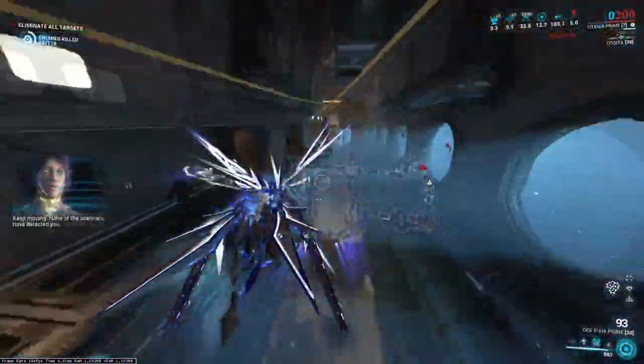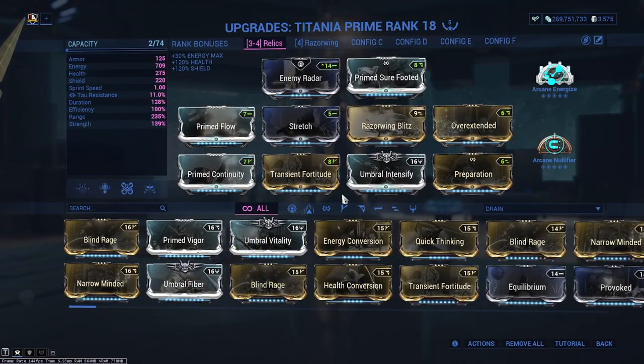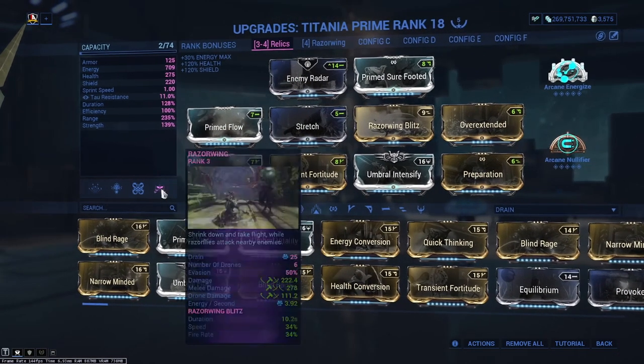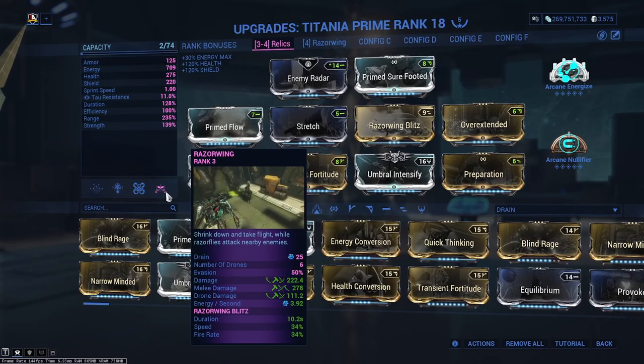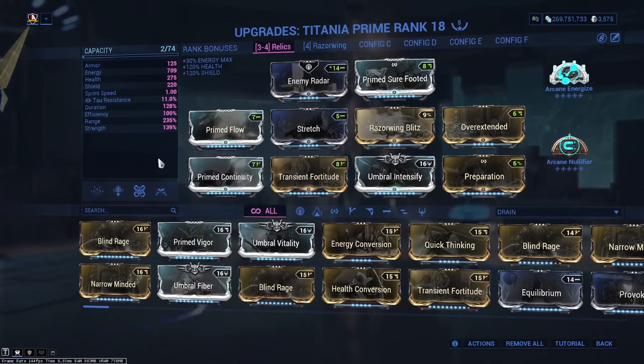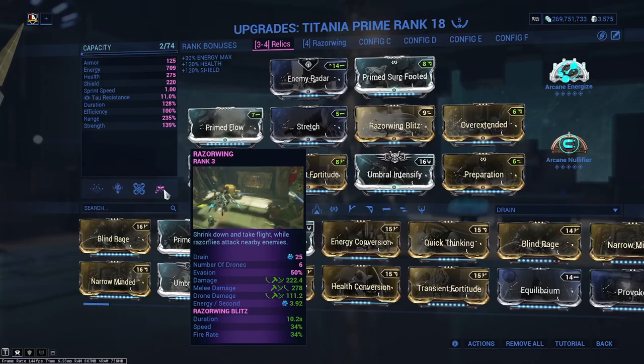Now we're also going to be infusing Gauss' Thermal Sunder, and we're going to have a little look at this build right here on the screen and start off with Razorwing. When we look at this ability, the main focus is to make sure we've got some energy and that our duration and efficiency aren't hit too much.